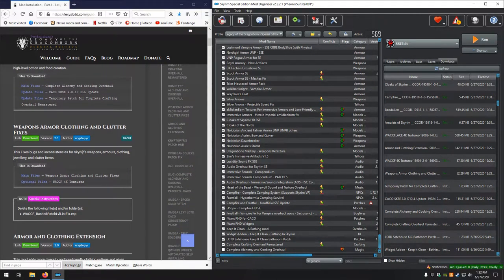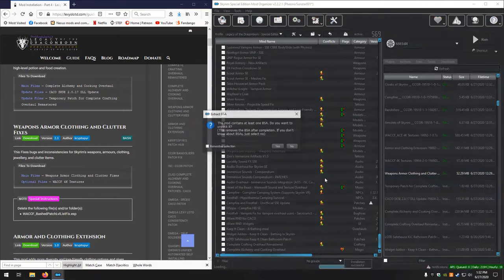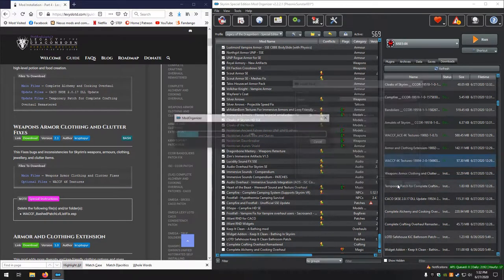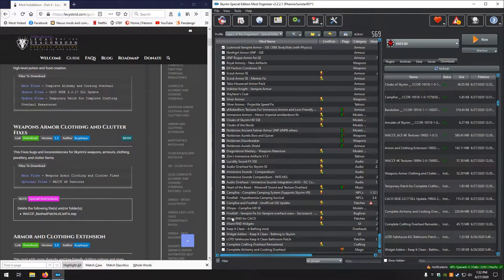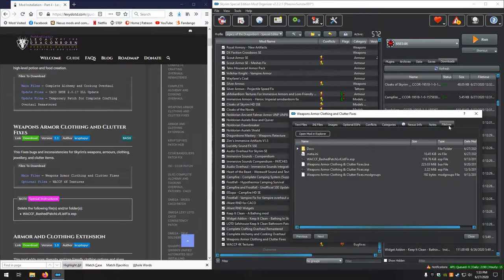Next up, Weapons Armor Clothing and Clutter Fixes. Looks good. No on the BSA. This is an optional, not an update, so we change the name. Looks good. No. Let's activate those. We want to delete the following file — let's go to file tree. We are looking for this ESP, the Patch List Fix. Delete. Close that.